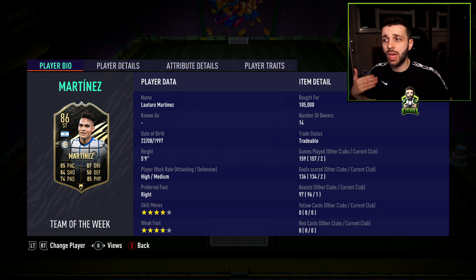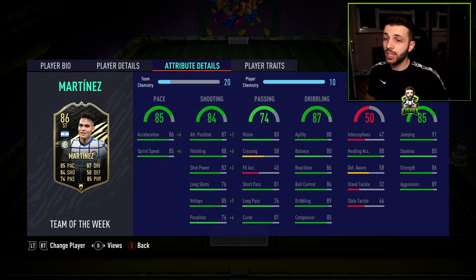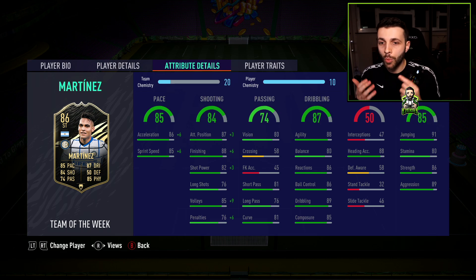There is one that's a left forward, and he's got a few cards this year. 85 pace, 84 shooting, 87 dribbling — he's a very strong card. At the moment there's a meta of playing a through ball, and once you play that through ball, if you're side to side with a defender, more often than not he will push that defender out of the way.